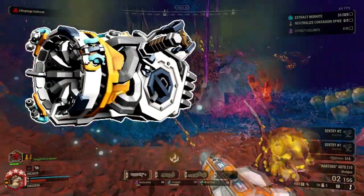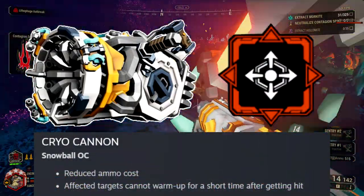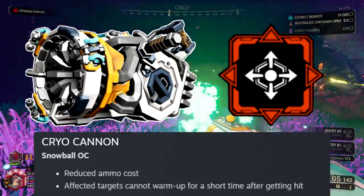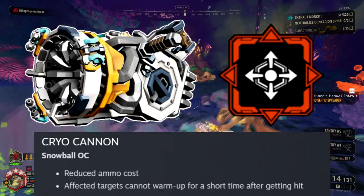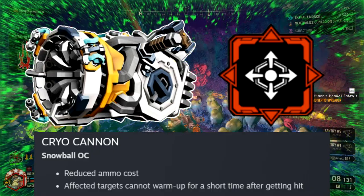The cryo cannon got some love with the snowball overclock, making it so enemies that were frozen by the snowball attack can't warm up for a short period of time after getting affected. This is a nice change giving you the ability to freeze more of the bugs that break out of the ice and killing them a lot faster.